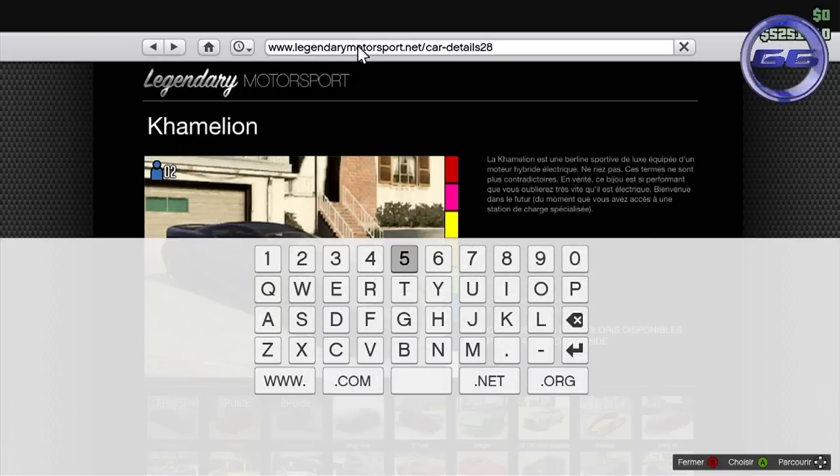De là, vous allez revenir sur la page de la Camélion. Vous allez supprimer Car Detail 28 pour y rentrer Pure Chase Car. Désolé pour l'accent, mais je ne parle pas très bien anglais. Le principal, c'est que vous me compreniez.